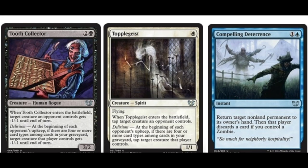Next we have Tooth Collector. This one is definitely brand new — 2B, 2/2 Human Rogue, Uncommon. When Tooth Collector enters the battlefield, target creature an opponent controls gets -1/-1 until end of turn. Already very good in limited as a free 2-for-1. Delirium: at the beginning of each opponent's upkeep, if there are 4 or more card types among cards in your graveyard, target creature that player controls gets -1/-1 until end of turn.